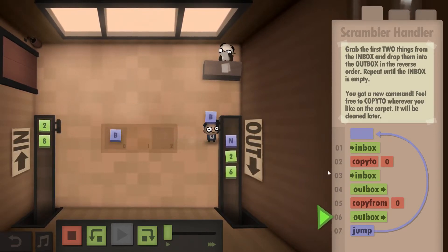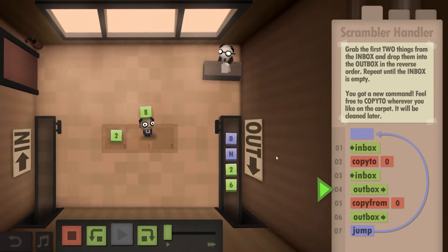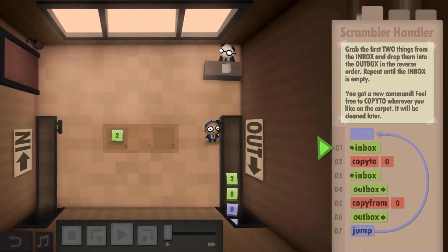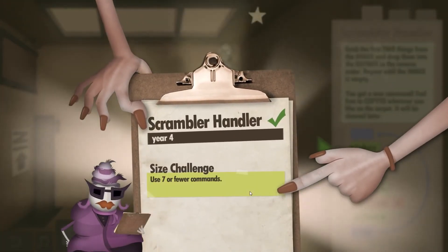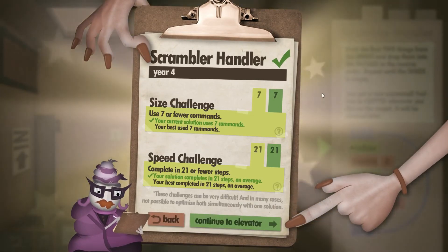Really no surprise there. The important thing to remember is that you don't have to store both values — you can just route the one through right away. I think this is required, otherwise you probably won't get the highest challenge. Seven commands, exactly seven. If you copy to the floor again then you would be at eight, so that wouldn't work. And 21 out of 21.